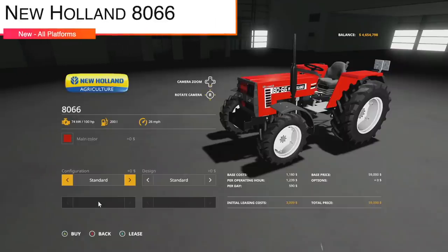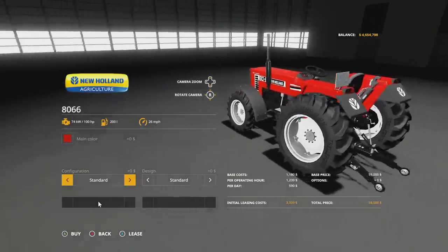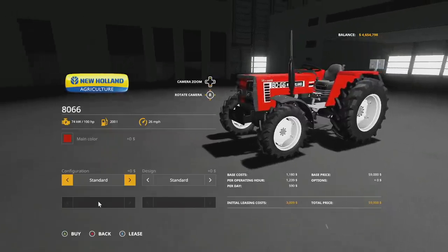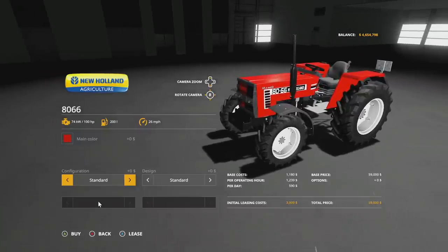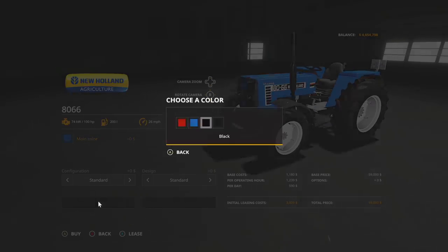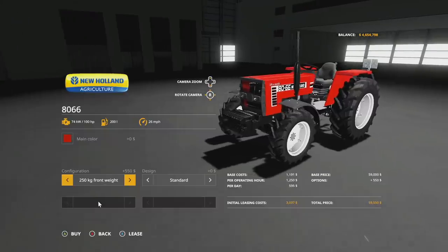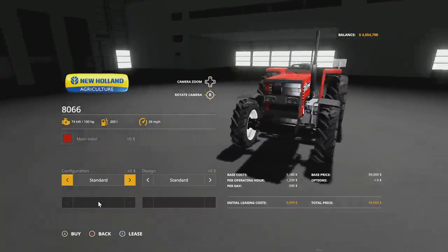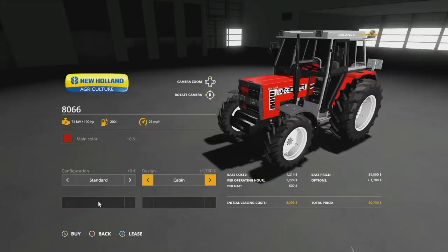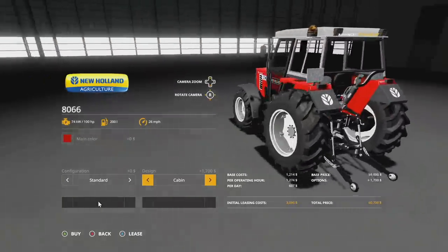Starting off today with new mods for all platforms, we have the New Holland 8066 from Blue King. This is going to be a new small tractor. It looks awesome. It's going to have 100 horsepower — nothing too crazy, but just enough to get stuff around the farm done. 200 liters of fuel, which is plenty, and 26 miles per hour max speed, which is very respectable. Configurations: main color of red, blue, black, and matte black. We have standard and a 250 kilogram front weight, and design options of standard and cabin. I love this — we're going to be using this on our Let's Play for sure.